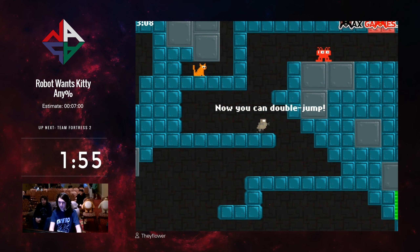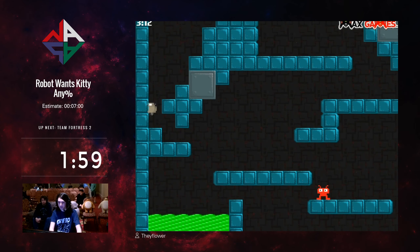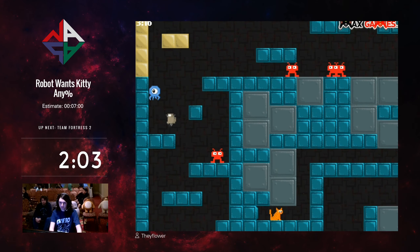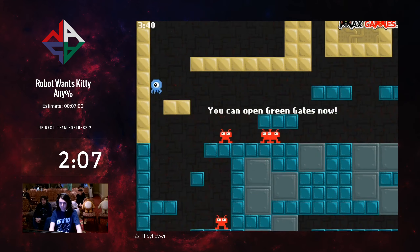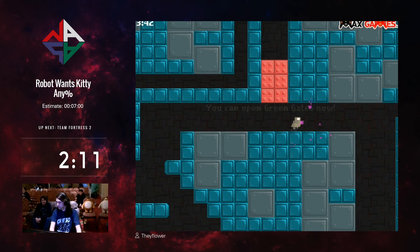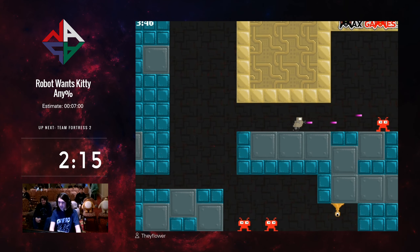Death warp here. And if we were to grab that first checkpoint it would be way back there. Here we're gonna get to see me head bonk a little bit more to save a tiny amount of time. We grab the green boxing glove — that means we can open the green gates. That's a very nice looking boxing glove.